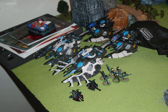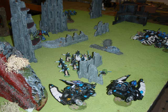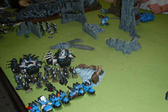First turn, he brought on all his stuff — a drop pod with a Venerable Dreadnought, and pretty much everything else. He walked on his assault troops, his second dreadnought, a squad in a rhino, and a devastator squad too.